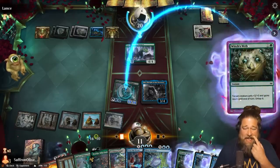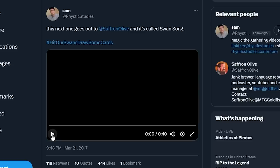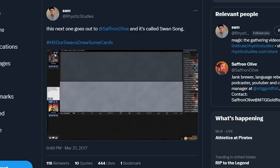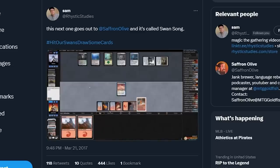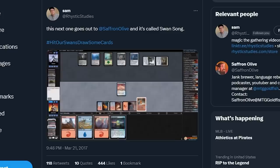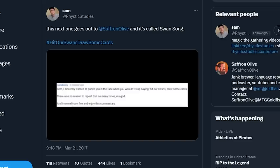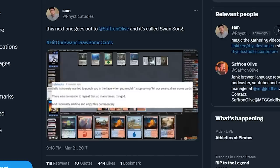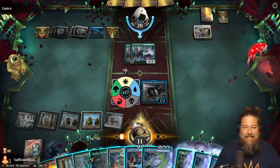We untap and draw some cards — this is a little bit like hitting our Swans, drawing some cards, the standard edition. Budget Magic time. We can draw a lot of cards by shooting our own Swans. Hit our Swans, draw some cards — Swans, Swans, Swans — drawing cards each time.